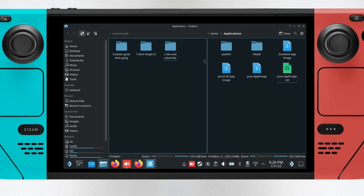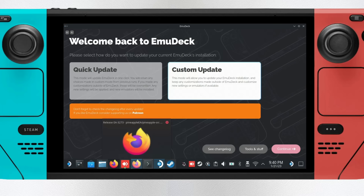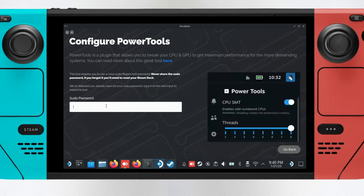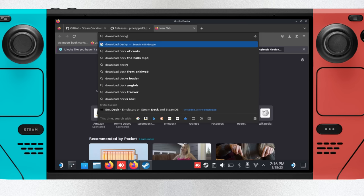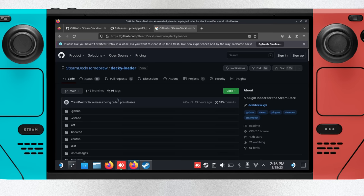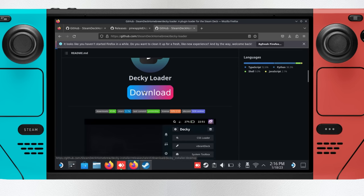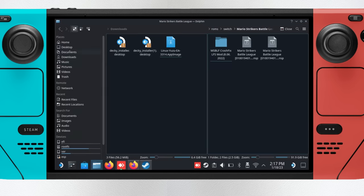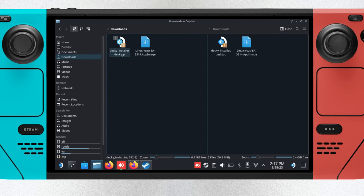Next, let's install the plugin manager DekyLoader and the plugin Power Tools. If you already have Power Tools, feel free to skip this step. You can do this from Emudeck by going to tools and clicking install Power Tools. If that doesn't work, go straight to the source — search for DekyLoader and go to the relevant GitHub page, scroll down and click download. You'll get a .desktop file that you can move to your desktop and run. This will install DekyLoader, but you'll need to install Power Tools from within gaming mode.